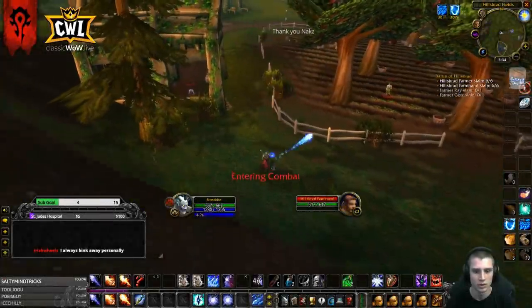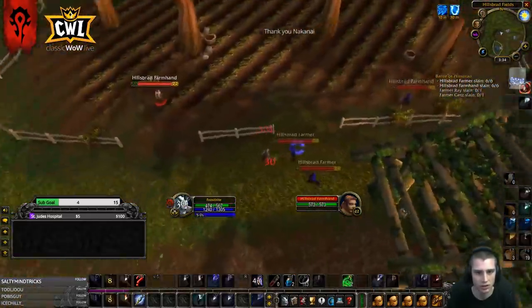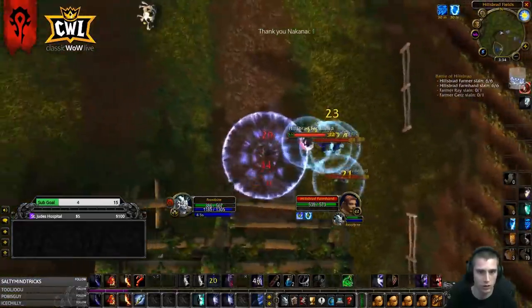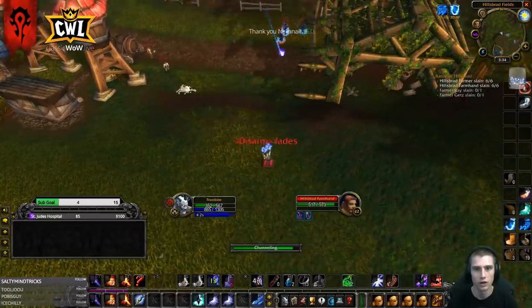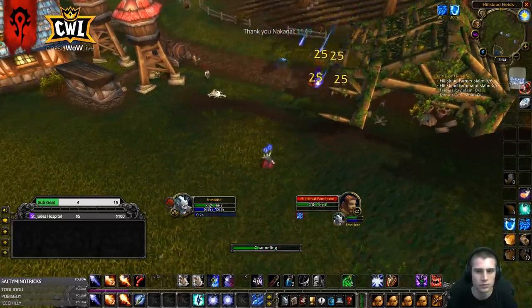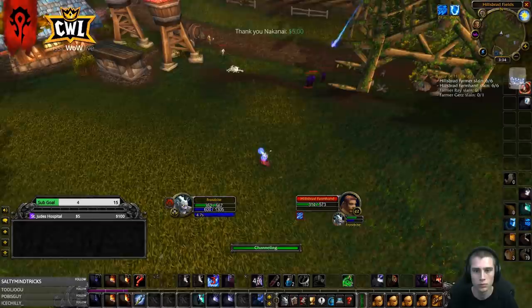On this pull I pull with a rank 1 frost bolt to use less mana. Then I body pull two more mobs, and this last mob I hit with a rank 1 fire blast so I don't have to get as close and it uses less mana. I wait for them to group on me, frost nova, and then I run away. I try to get as much distance as I can so I'm at max blizzard range and put the blizzard right on the edge of them — so they have that whole distance to walk through it. You can see that very last tick still hit all four of them, and that's what you want.